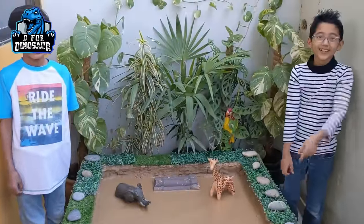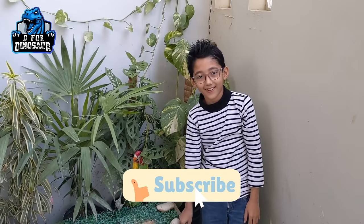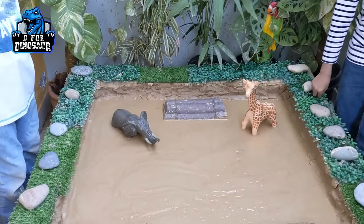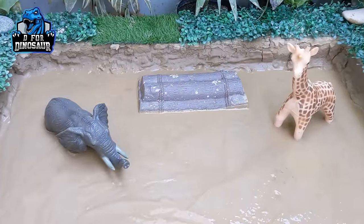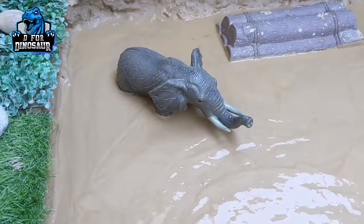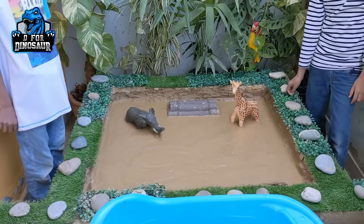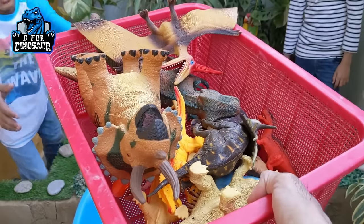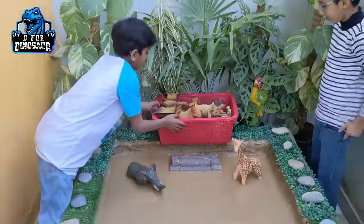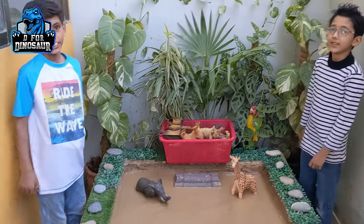Hello friends, welcome to my channel. I hope you all are fine. We have two beautiful kids — Zayan and Shiraz — and they both are very energetic and animal lovers. We have two big African animals in our mud ground: a giraffe and an African elephant. You might be thinking this channel is about dinosaurs and what these African animals are doing here — well, we also have some dinosaurs here. We will give these to the two kids and they will place them in the mud ground.